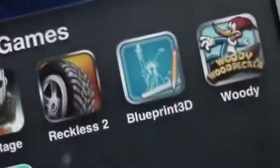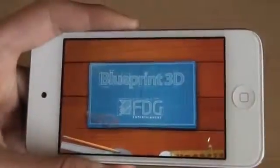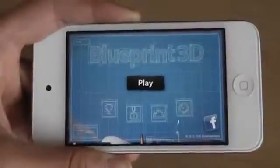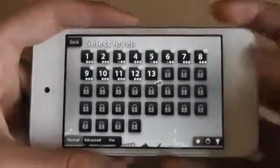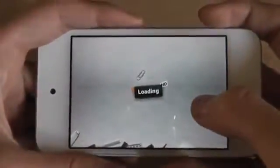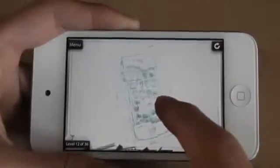The next game is called Blueprint 3D. This is a very, very unique game — I've never seen any games like this. It's not that new; I think it came out like two or three months ago, but I just want to share it with you guys. This is like a puzzle game. Basically you're supposed to complete the diagram or picture by moving your frame.